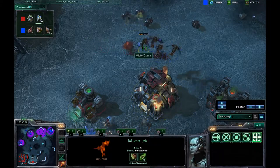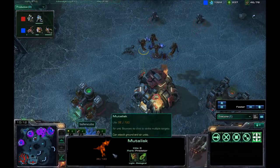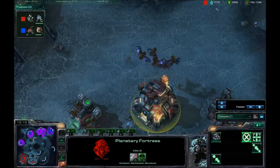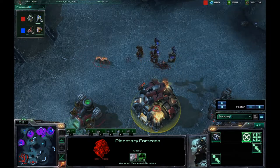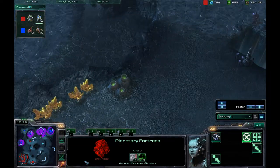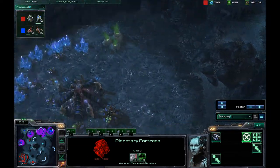Stimming up and getting one shot off before it dies. I should be repairing this Planetary Fortress as well — I have so much minerals and gas. I'm falling apart here. I saw his zerglings pop out and come over here. The rocks are still up, but I do know that he has an expansion over here. So I'm going to start taking those down too. He does have a ton of minerals and gas, even more than I do.